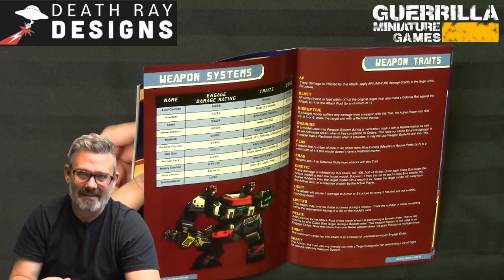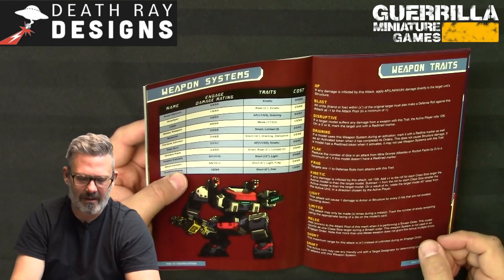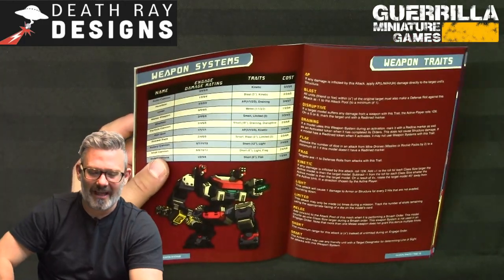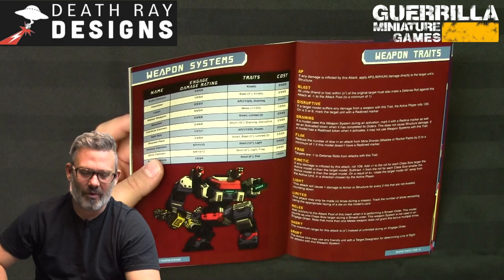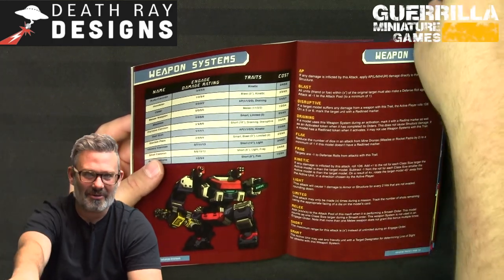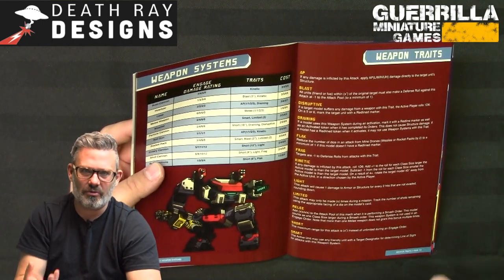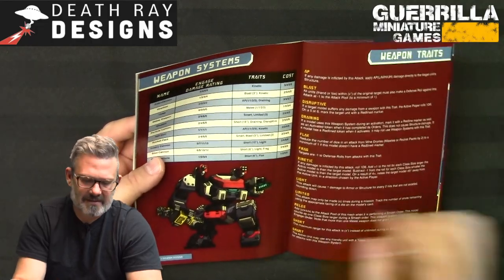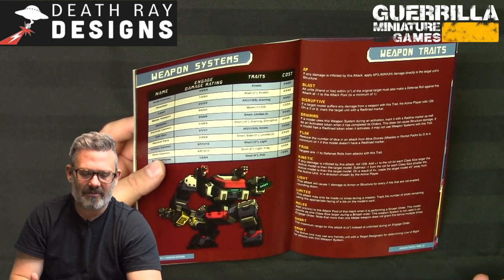Other weapons include: a howitzer with a three-inch blast trait; lasers with the AP trait — once armor is breached, that damage automatically carries through to structure, plus the Draining trait which gives a red line token; missiles with the Smart and Limited traits, callable via target designator but limited in shots; and particle cannons with a Disruptive rule that can give opponents redlining tokens.